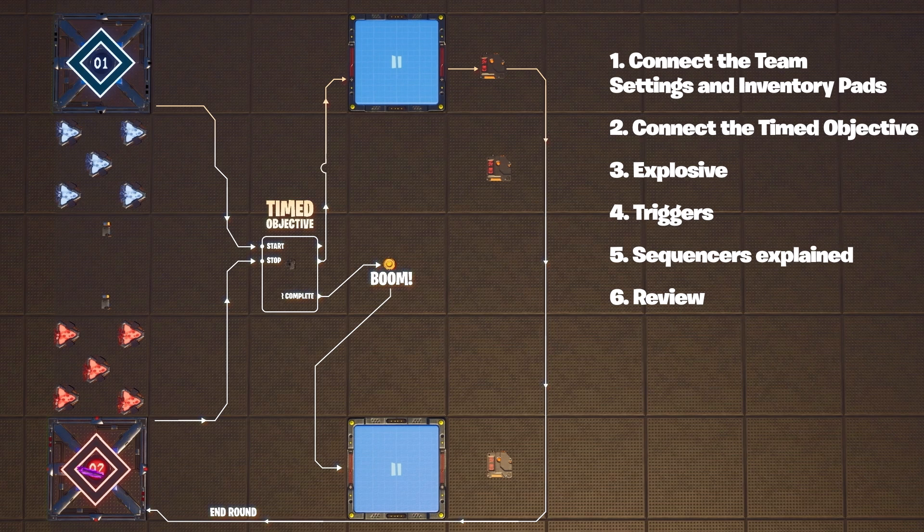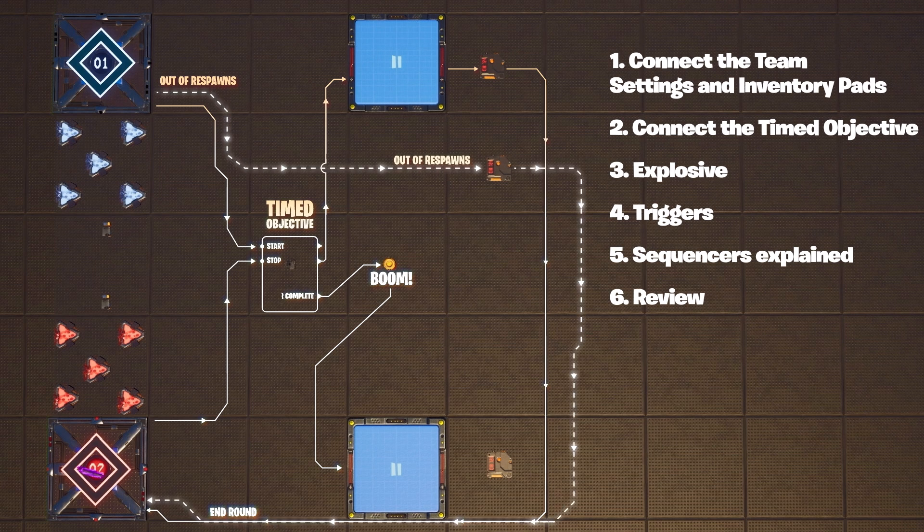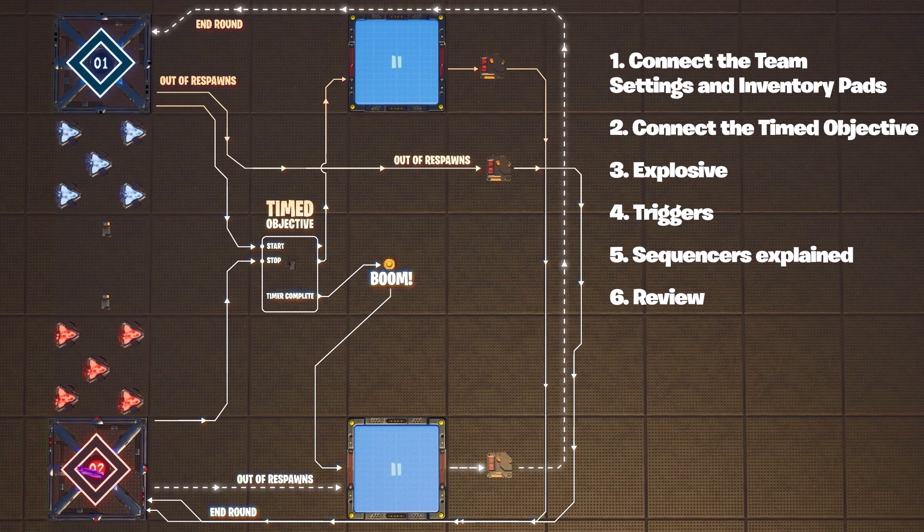You also want a winner if a team is eliminated. So if team one is out of respawns, their team settings and inventory pad transmit to this trigger, which sends its signal to end the game and team two wins — and the opposite is true for team two. There's also a fail safe to make sure points are given if the bomb explodes even after team one is eliminated. A signal disables this trigger when team one starts the objective timer, and it stays that way until the other team stops the timer or the bomb explodes. It's a complex system of transmissions, but when you lay it out in one group, it's easy to follow.